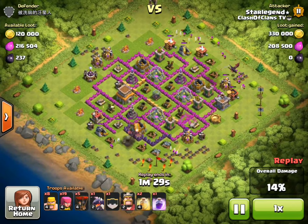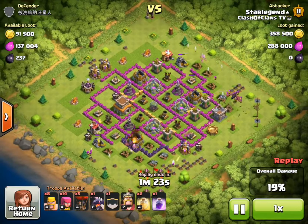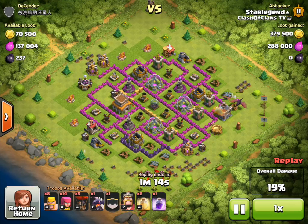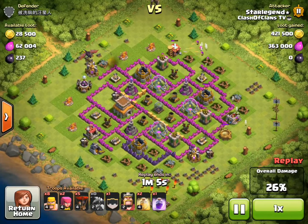He has his Barbarian King, a Rage spell, and two Heal spells. He puts his troops all around the base to try to get as many resources as possible. There's a dark elixir drill on the top, but Star Legend doesn't end up getting it — pretty disturbing since it was a full drill. He could have dropped one archer to get all the dark elixir. Still, he has over 700,000 resources at this point.